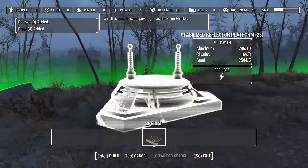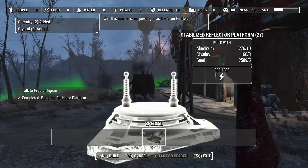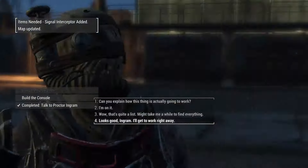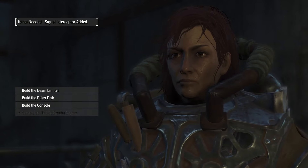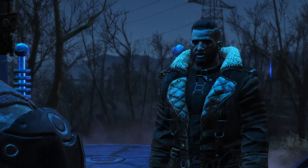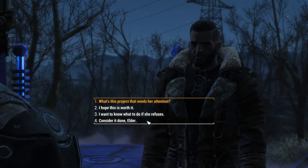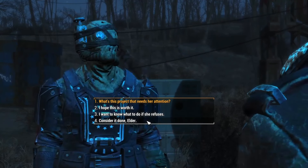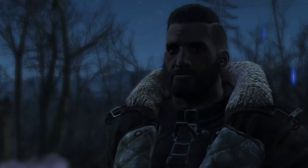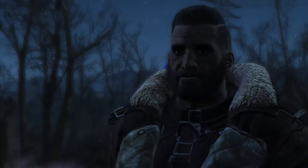Fort Strong is cleared out. Talk to Ingram, get sent to build the platform, build the platform, go talk to Ingram again. I don't get why they just don't give her synth legs — they're already adapting Institute tech, so why not give her prosthetics? The power armor would be uncomfortable to wear when you don't have any legs keeping you up off the crotch plate of it.